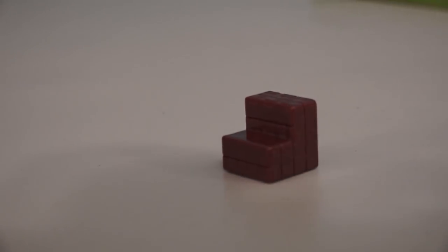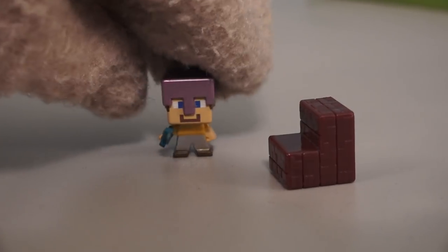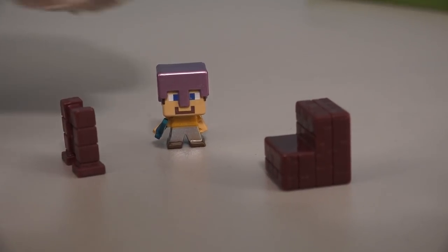The next item we get are some stairs that old Steve can climb. We also get another fence that Steve can jump over!